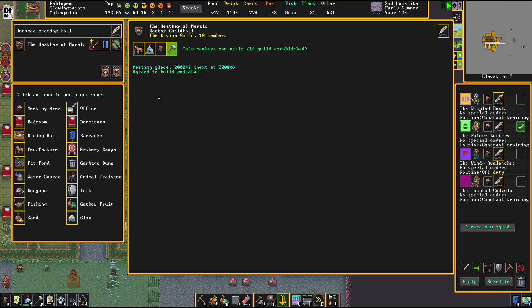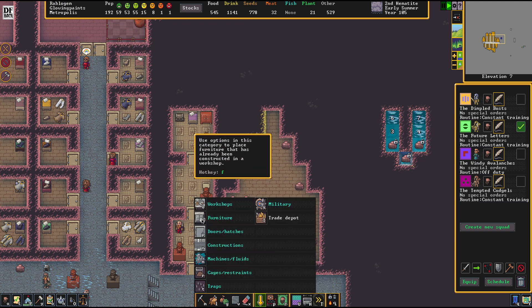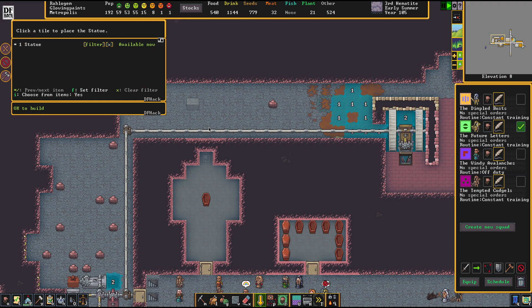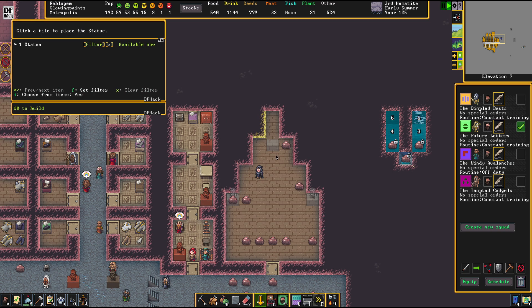Let's check back with the doctor's guild hall. It's not there yet, so we're going to put up some statues. We still got some bauxite. Oh, we have a statue of Tobool - that gives me a weird feeling. Is it the same Tobool? I bet it is the same Tobool.